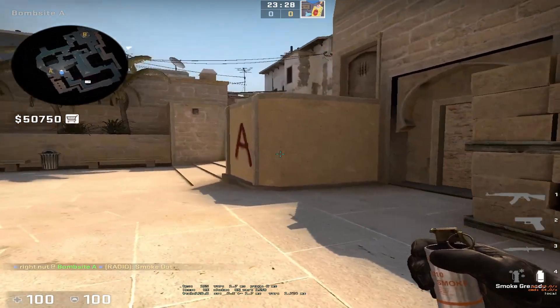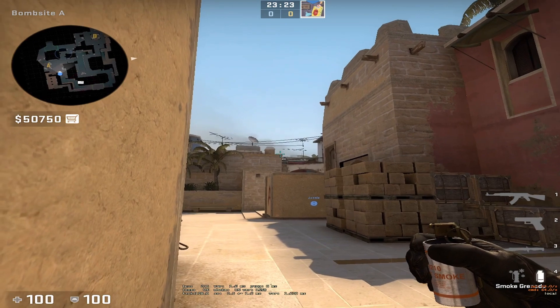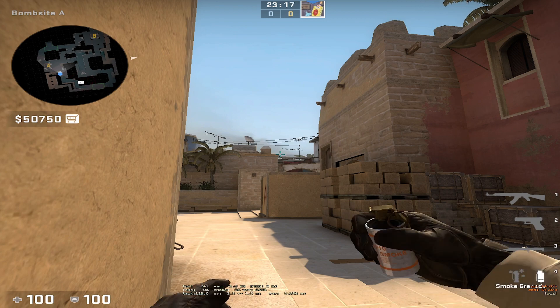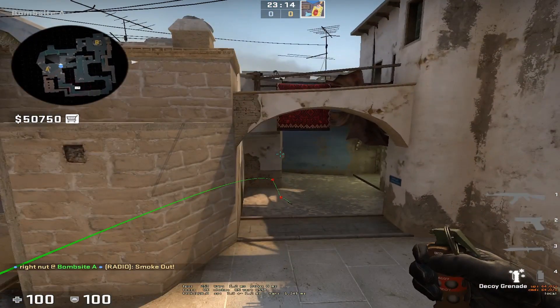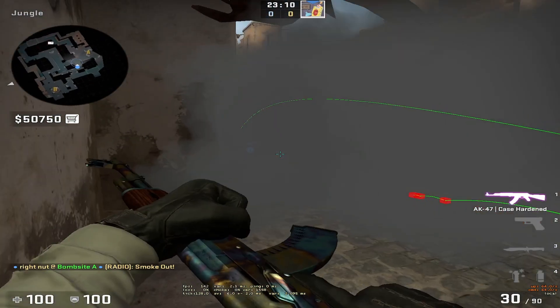The next smoke will be in the front of jungle. All you have to do is go back to the same corner, look at the top right of this building here, and just zoom it slightly to the right just like this. You just run a little and left throw — just like that. It bounces off and smokes off the jungle like this, and there will be no gaps.